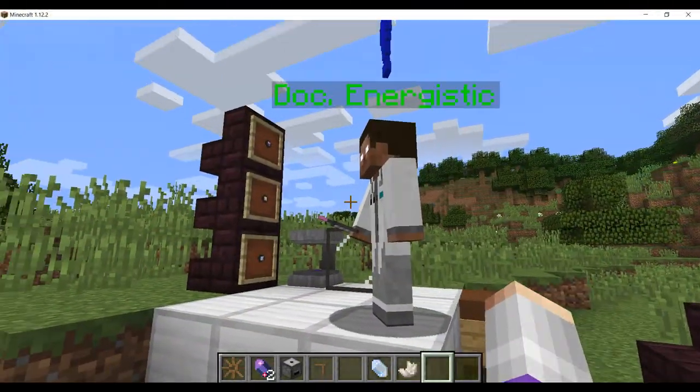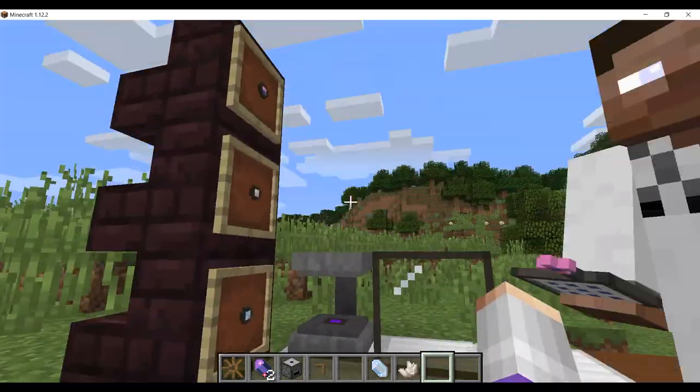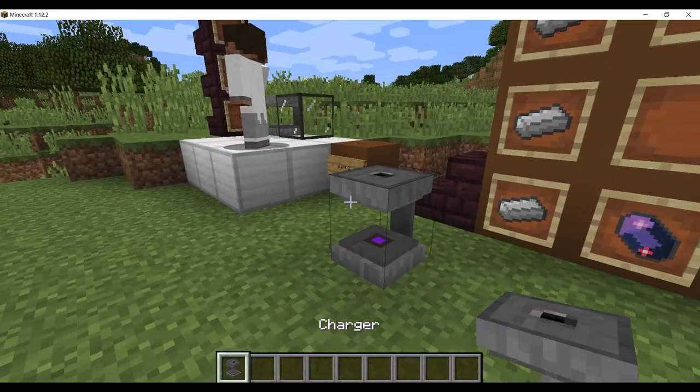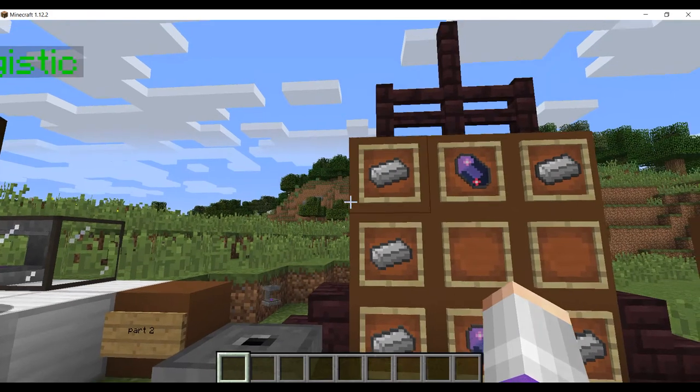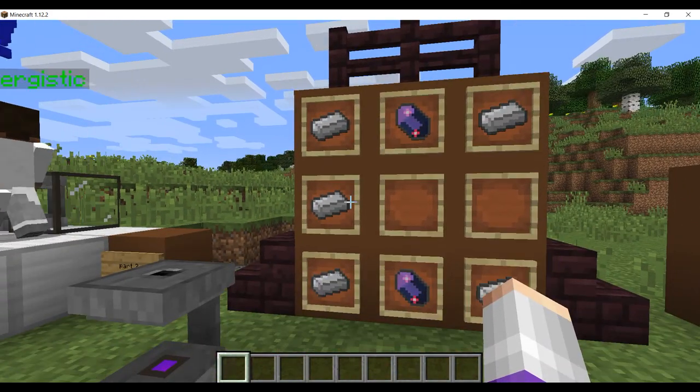So next Dr. Energistic has some more things to show us. Next we need to make the charger, which is five iron and two Fluix crystals like this.